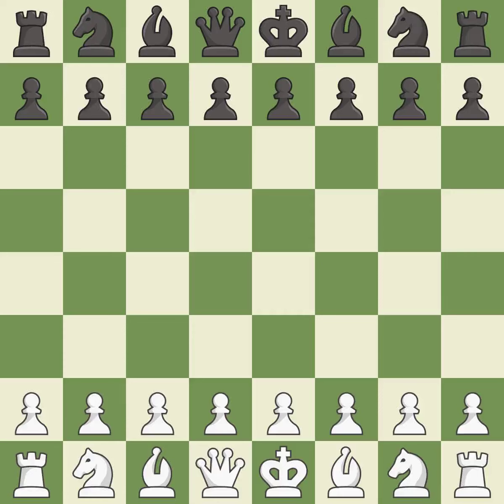Queen's Gambit Declined, Charousek variation, 4.cxd5 exd5 5.Bf4 c6 6.e3 Bf5 7.g4.